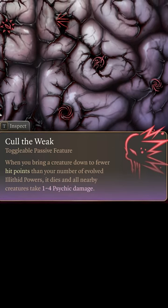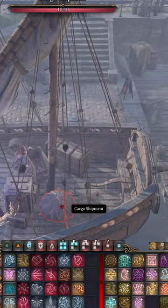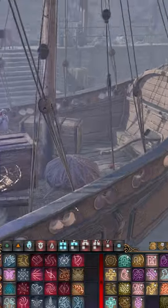Assuming you have six more powers to gain, and in general Illithid Powers are crazy strong, so six more of them is a huge buff even if you don't have Cull the Weak.